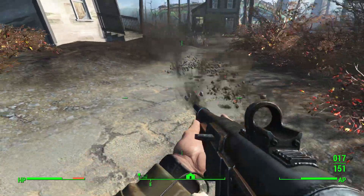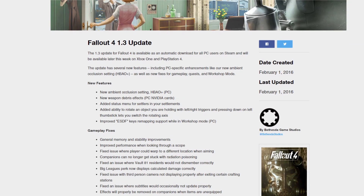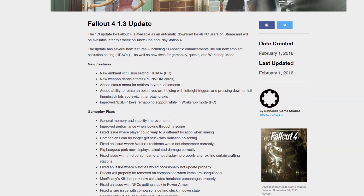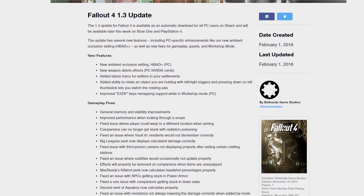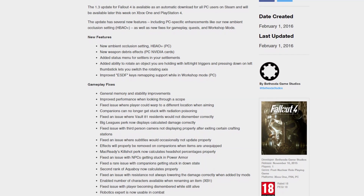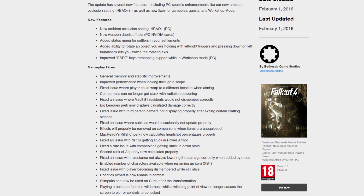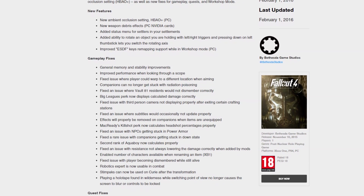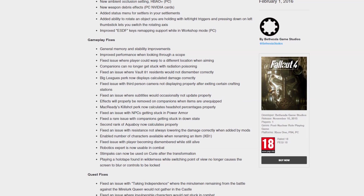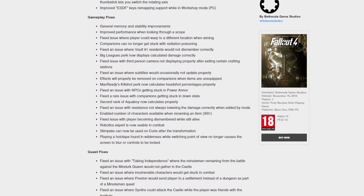Some general gameplay fixes that a lot of you will be interested in: one of the main ones is the Big Leagues perk, which now displays calculated damage correctly. This was an issue where it just wouldn't calculate damage correctly at all, giving people two impressions — either the perk was completely glitched out, or it wasn't displaying things correctly. Bethesda have now patched that, so it should be fine from here on out.